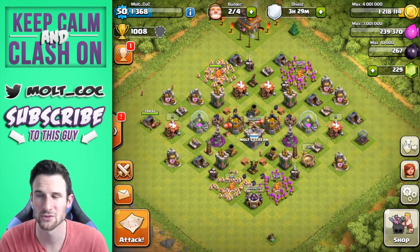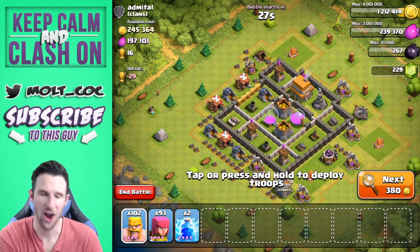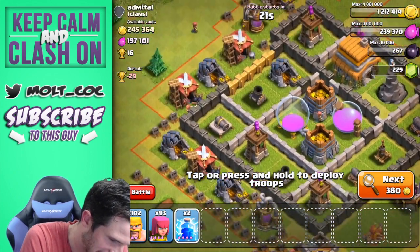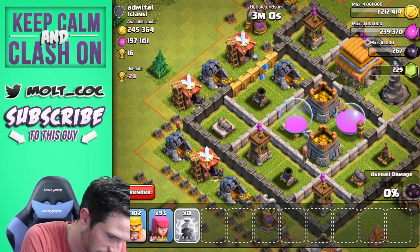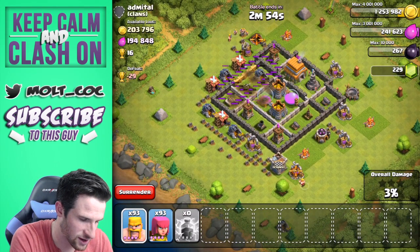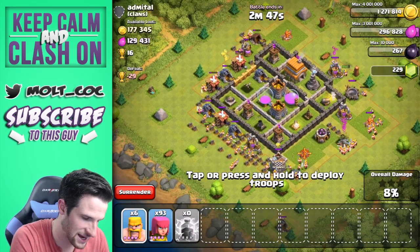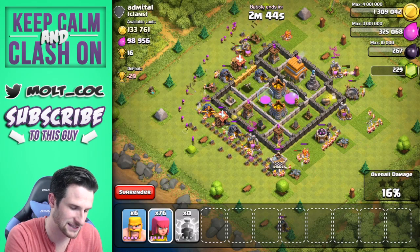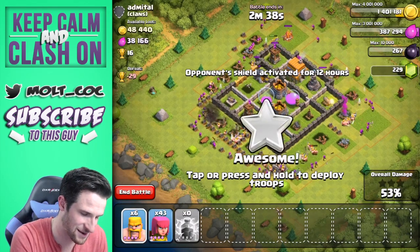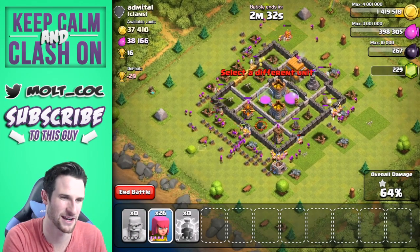Let's go ahead and find ourselves an attack and see what kind of loot we can get, then I'll upgrade some stuff. Alright, look at this awesome find right here. We're going to take out this mortar right here, spread out around this base, and get to work. Practically all his loot is in those collectors. We'll spread all of our barbarians out and around the base and bring in our archers — everybody knows how to do the barge strategy, because barge is love and barge is life.